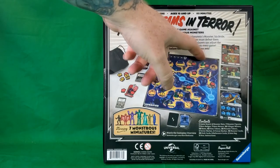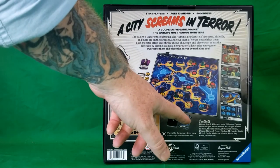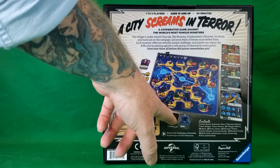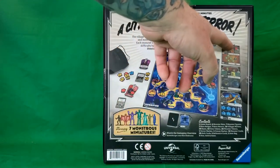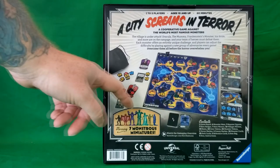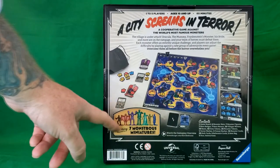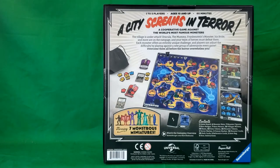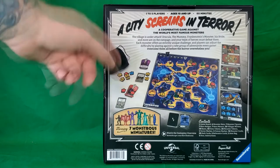Here's the game board. We have some action cards, the cards for each monster, the monstrous miniatures, villager cards, and then hero cards.